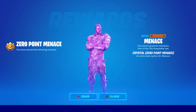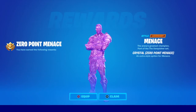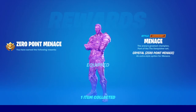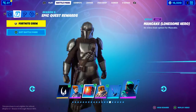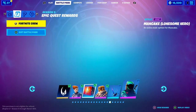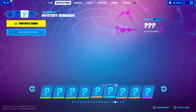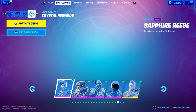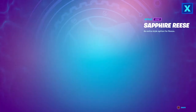I have just unlocked the level 225 maxed out edit style skin for Zero Point. I'll show you all the levels and edit styles you can get. I've done 32 epic quests so far, so I'm nearly unlocking the Wrath Condor. The first styles are the Sapphire styles.